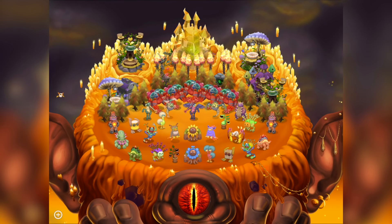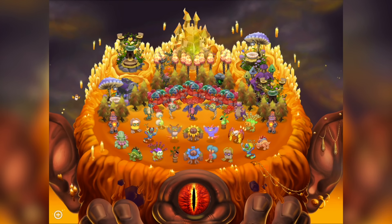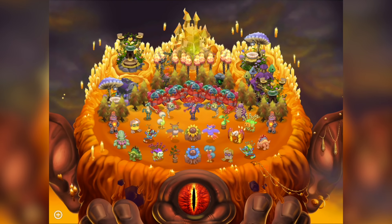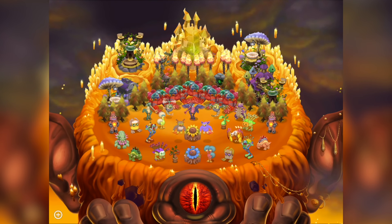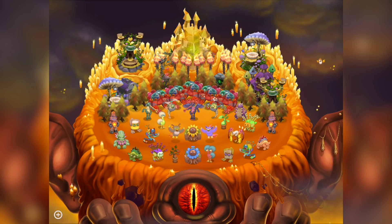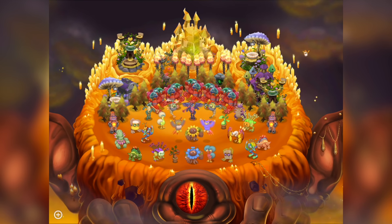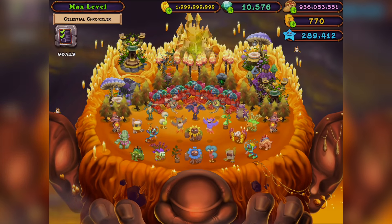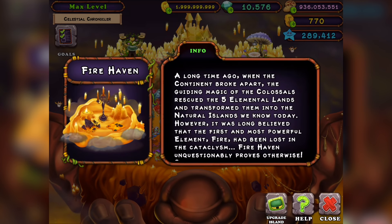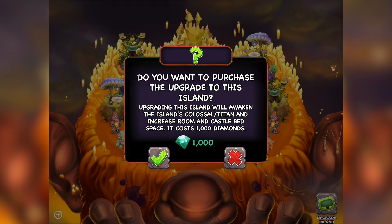I just wanted to discuss all about this concept, because the concept gets the general gist across but there's a lot more behind it than you'd see from the concept video itself. Obviously the island upgrade was an option within the island help menu — where you would access the skin. I decided to put it there for ease; it's related to the island, it changes the island, so it made sense to put it there.